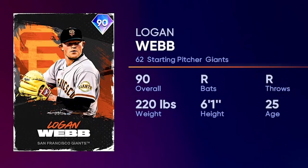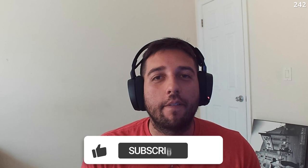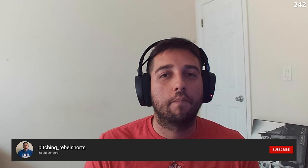What's going on everybody! In today's video I'm going to bring you the 90 overall Face of the Franchise Logan Webb — he's a Team Affinity card for the Giants. Make sure you hit that subscribe button, turn those notifications on, leave a like on the video, and let me know in the comments who your favorite Face of the Franchise cards are and who you have in your lineup. Find me on Twitch, Twitter, and TikTok — links in the description. Also check out my shorts channel, Pitching Underscore Rebel Shorts on YouTube.